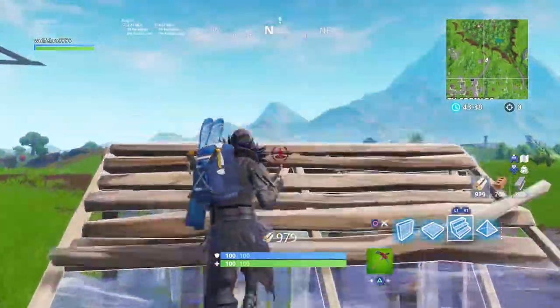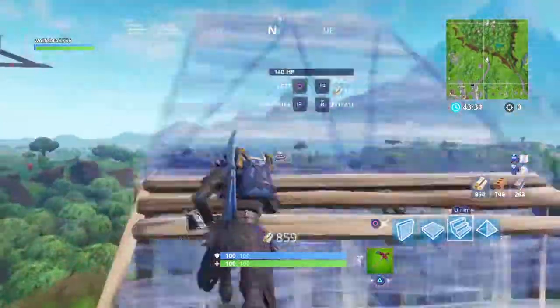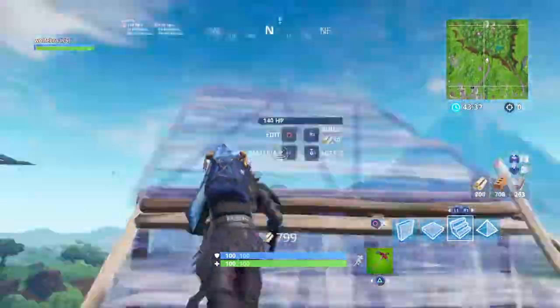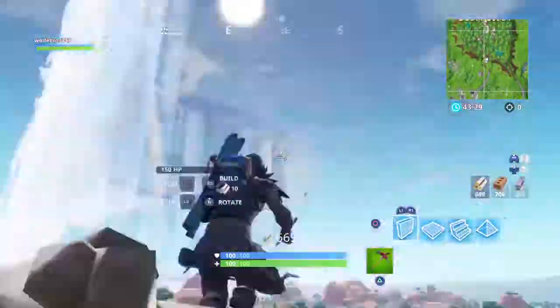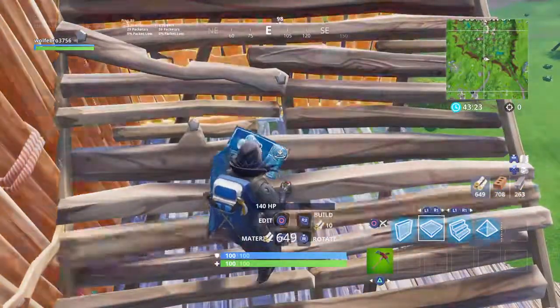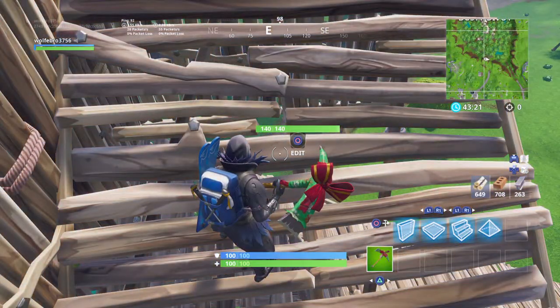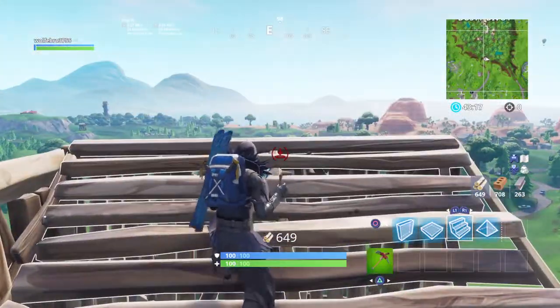I usually start off with doing a floor, wall, ramp. I play on combat, just a little bit of fun. So I always start with a ramp and then the floor of the wall. Then since I already have a wall there, I build a ramp kind of like that. I usually don't put my floor because I really don't see a purpose for me, because it's harder to place a floor under since I'm on combat.